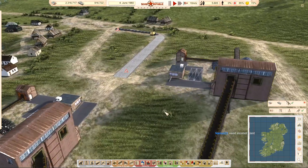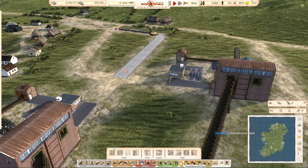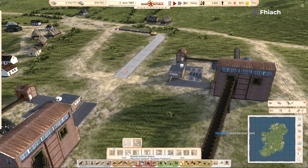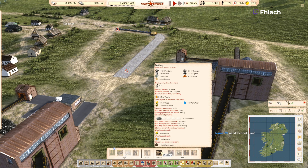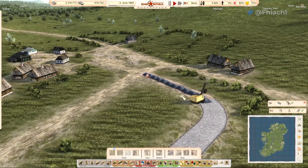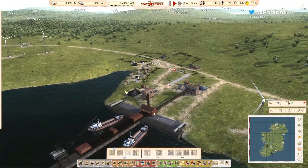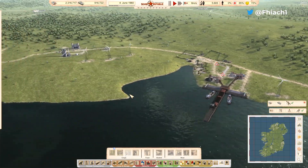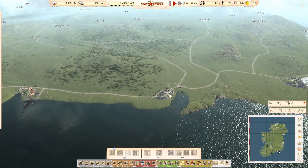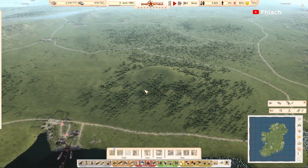Need an alcohol plant. Hey, look at that — we don't need research for that! All right, so we've got our first upgrade going on. I suppose we're going to start with timber, right?